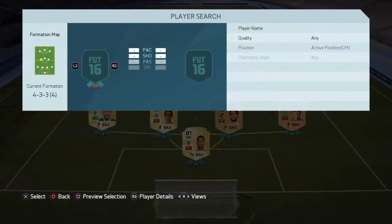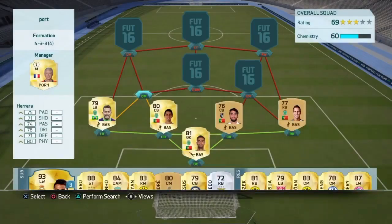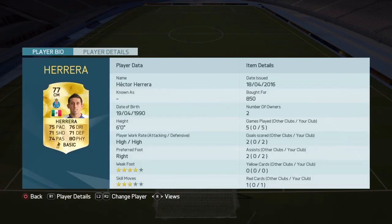Our first centre-mid is going to be Hector Herrera. A very versatile player with a bullet of a long shot and a great through ball. Dribbling I wish was a bit better, but he plays like a CDM and also like a support striker because of his high work rates. Very fond of this player.